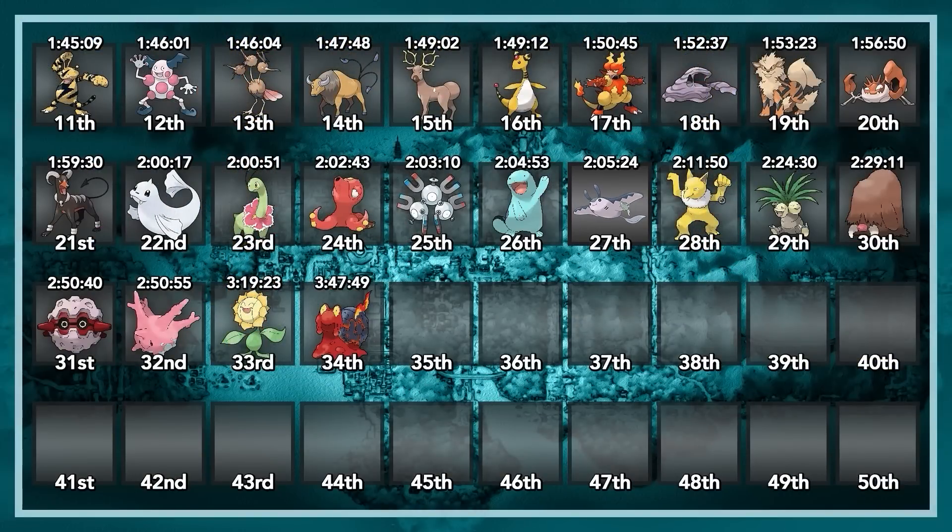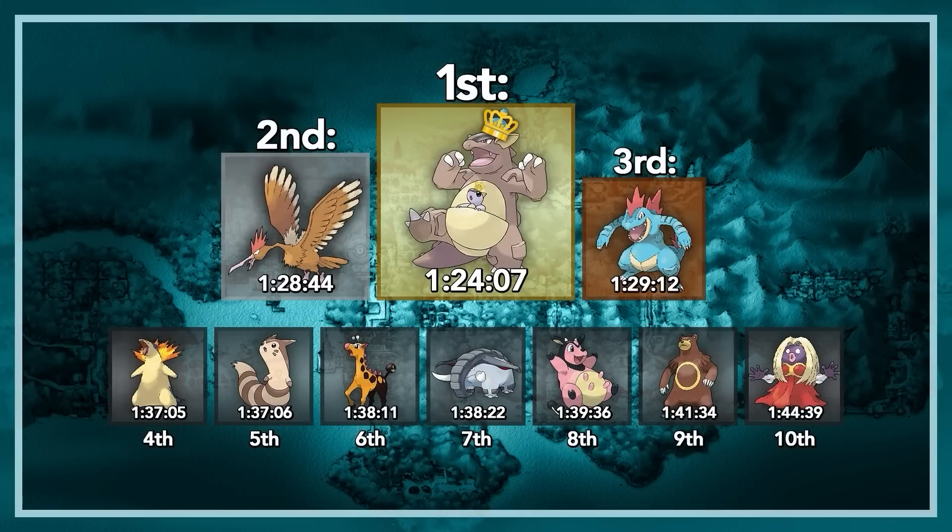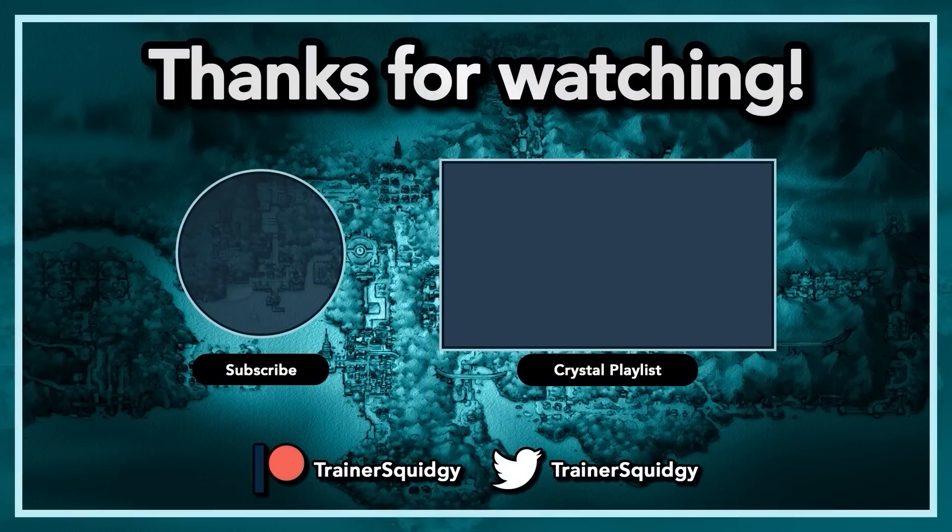Mantine had a lovely bit of symmetry between Lance and Red, surviving on 2 HP to get the win both times. A time of 2 hours, 5 minutes, and 24 seconds puts Mantine in 27th place on the leaderboard right in between Quagsire and Hypno. Not the fastest time by a long shot but a very solid try from Mantine. I'm really looking forward to the redo - maybe Hidden Power Ice will shave off about 20 minutes. At the bottom of the leaderboard Magcargo still holds with a time of 3 hours and 47 minutes, and there's no change to the top 10. Thank you all so much for watching. FireRed content is coming back very soon. Please consider subscribing, leaving a like, and commenting. Find me on Patreon at patreon.com/trainersquidgy - until next time!